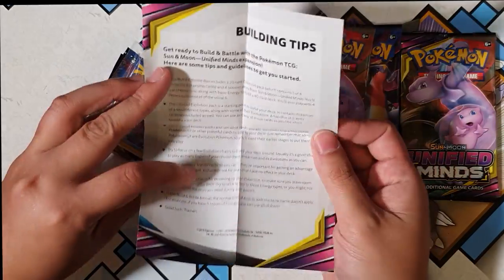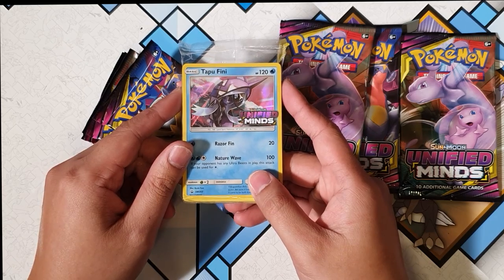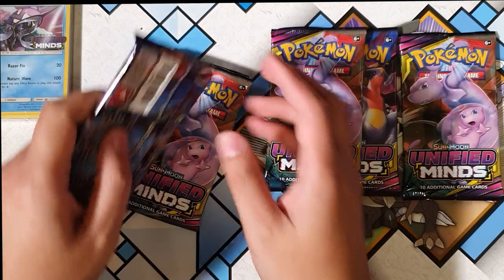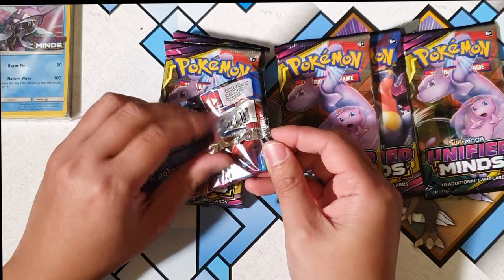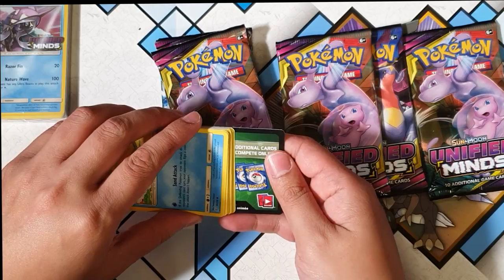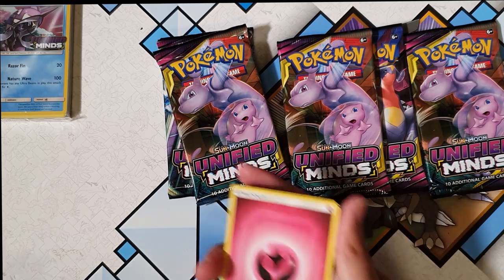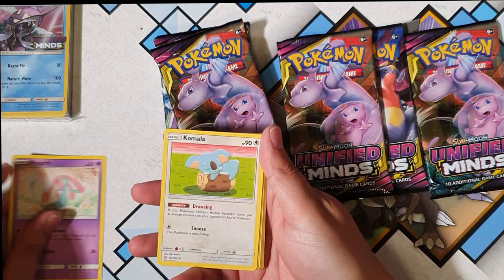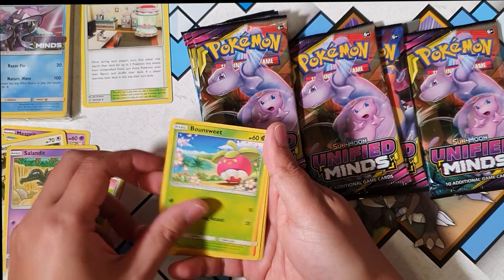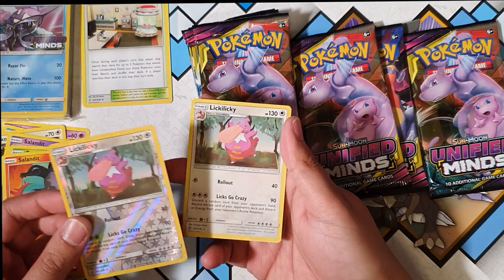Alright, standard instructions. We got a Tapukifini — not too bad! So we've got a Tapukifini for our holographic. Let's go straight into it. If I get one GX I'll be happy — basically that would be successful. We got Mesprit, Komala, Pokemon Research Lab, Wimpod, Slakoth, Salandit, Bonesweet, another Salandit, and a Lickilicky for the reverse.